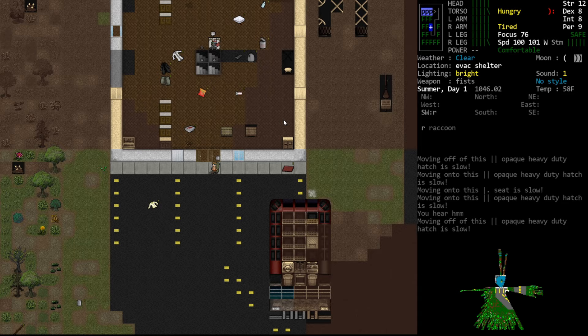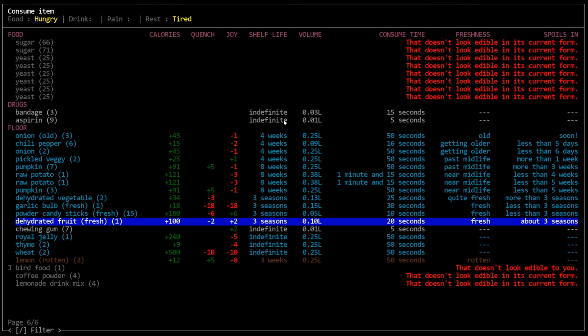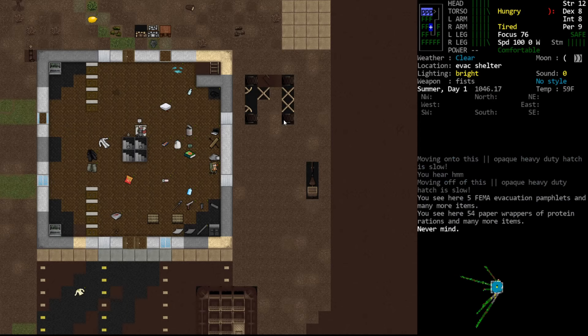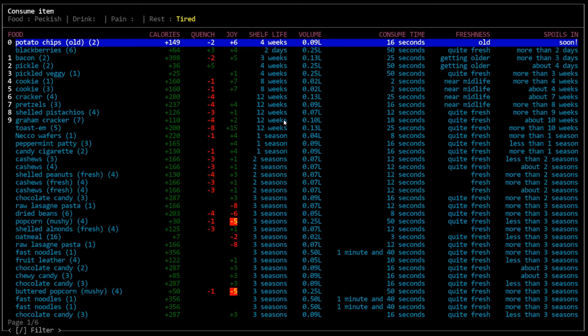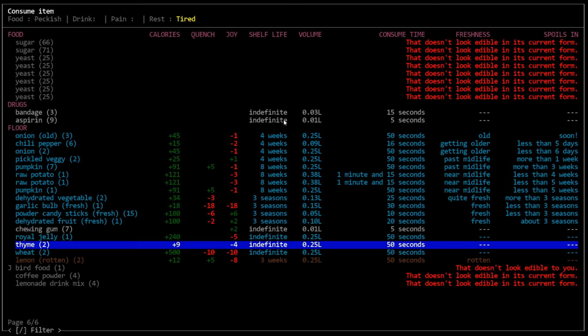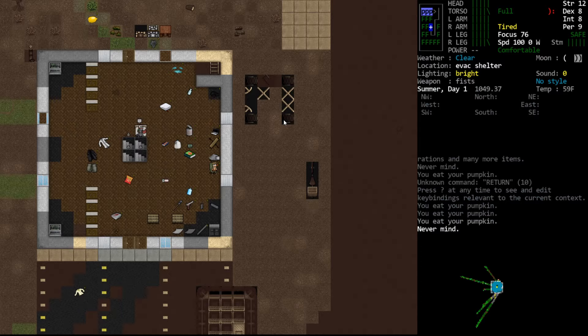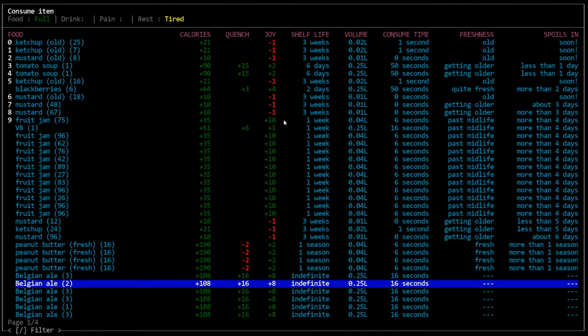It looks like it's going to deplete our batteries within an hour and a half, so we'll let it run and see how it shakes out. Let's come inside, eat something, drink something. All that red sauce rotted. We're overweight, so we'll eat some pumpkin. We did plant seeds here — the menu closes every time now, so we have to do these one at a time, which is how it used to be before that quality of life change.